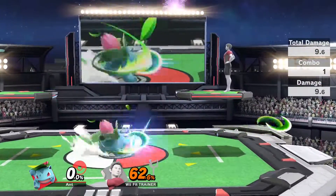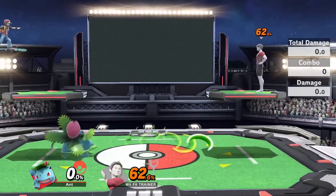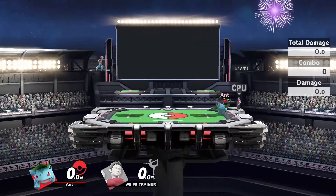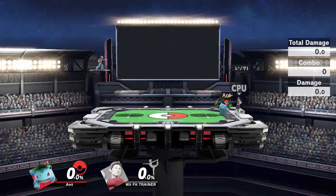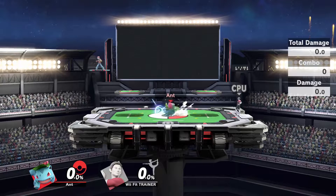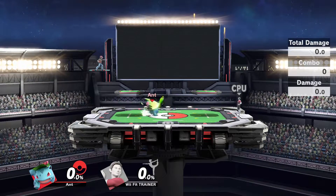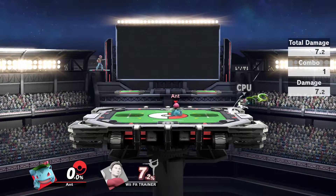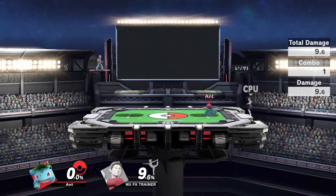Simply tilting the left stick to the side and pressing B will throw a slower, shorter-range Razor Leaf, but if you push the stick quickly left or right you'll get a faster, longer-range Razor Leaf. Both versions deal the same amount of damage — the only difference is their speed and range. Depending on what point during its travel Razor Leaf hits the opponent, it will deal a different amount of damage. The damage falloff range is different between a fast and slow Razor Leaf, but they're proportionally pretty much the same.